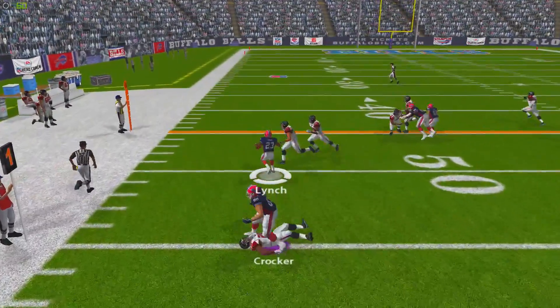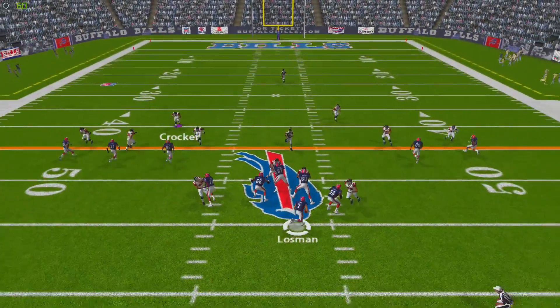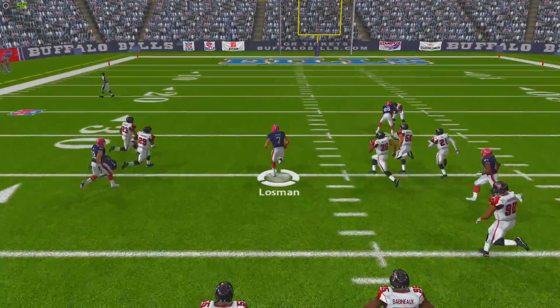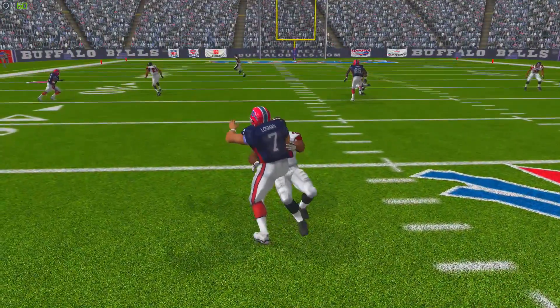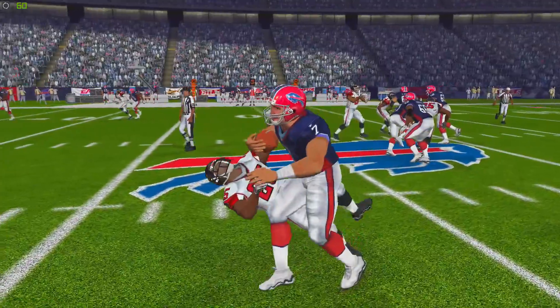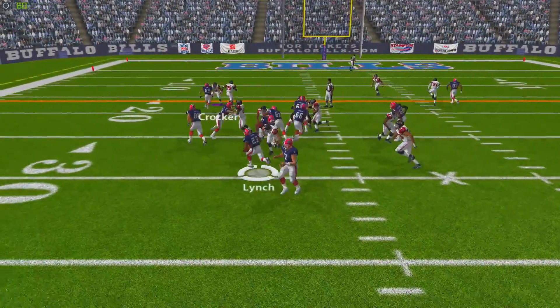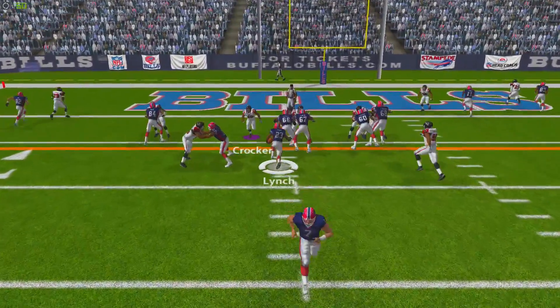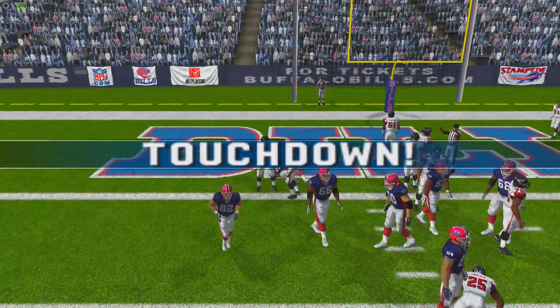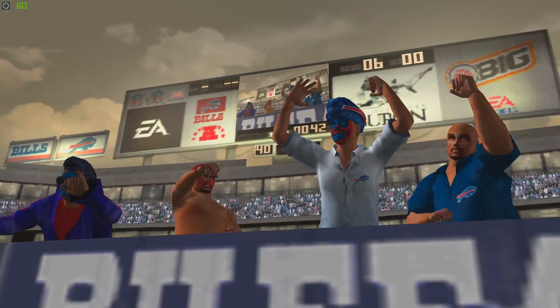We go three and out, so Buffalo gets the ball right back. Marshawn Lynch trucks over Crocker for about five yards. On third down, J.P. Losman keeps it himself and also runs over Crocker. On two consecutive plays in one possession, Crocker gets absolutely lit up — he's trying to become the starting safety, but you can't be getting run over like that, especially by the quarterback. Marshawn Lynch then picks up a first down before going beast mode into the end zone for a touchdown. Buffalo leads 7-0.